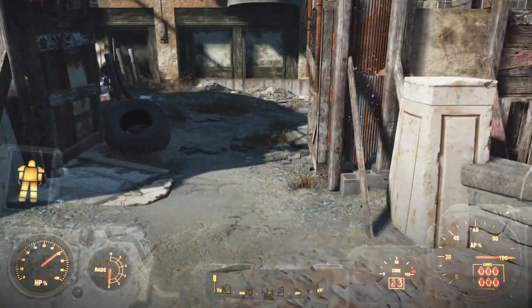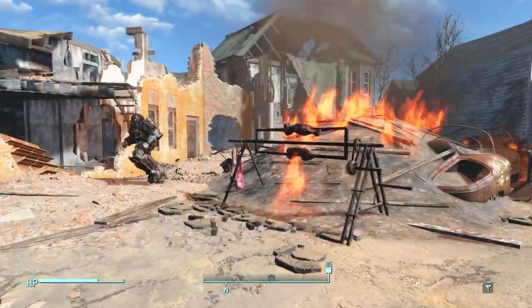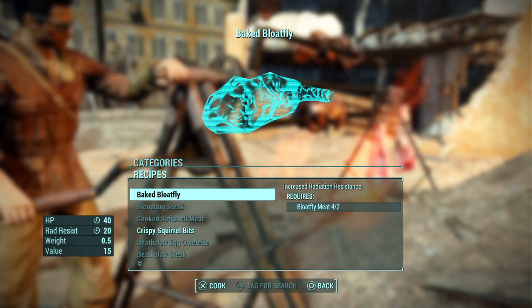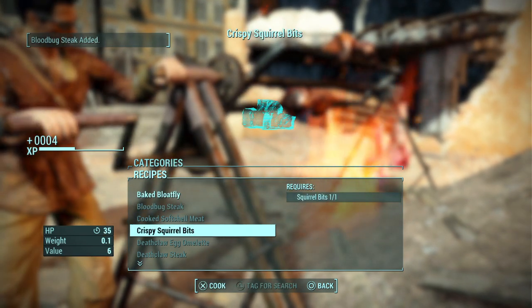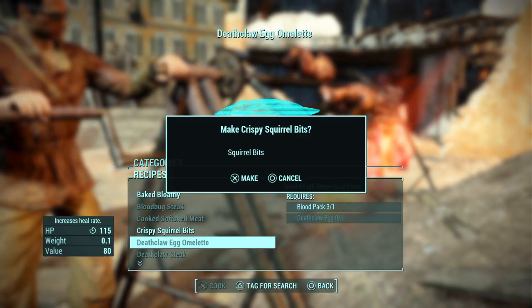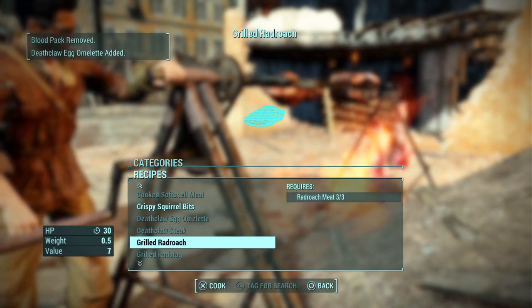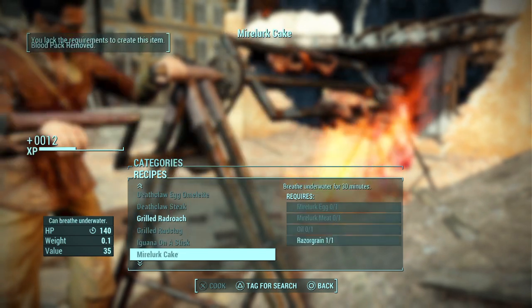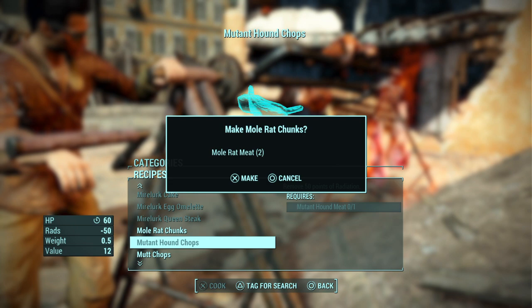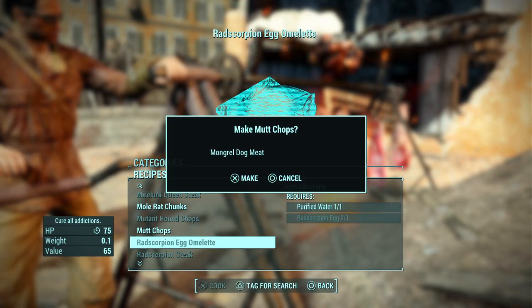While I'm here and the area is clear and I need to heal, why waste a stim pack? Let's just enjoy the cookout. Blood bug steaks, cooked soft shell meat, deathclaw omelet, deathclaw steak, grilled ragstad. Really didn't need to do that — I don't really need one of those, but why not?